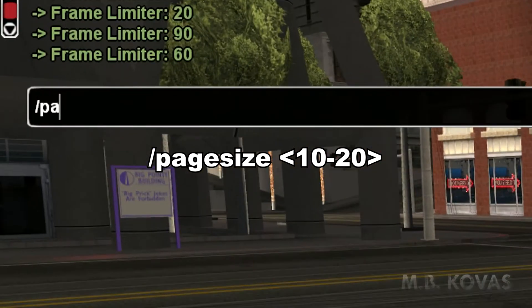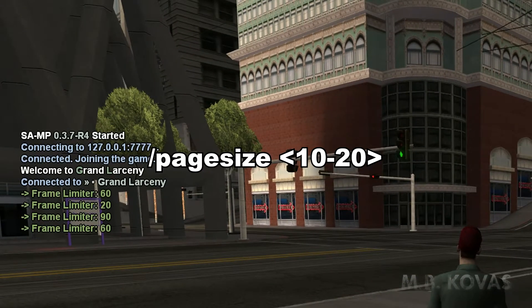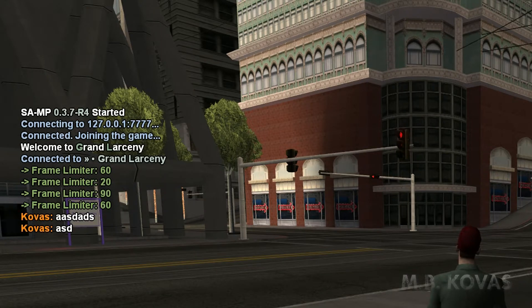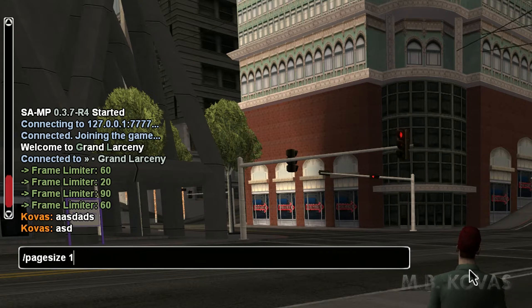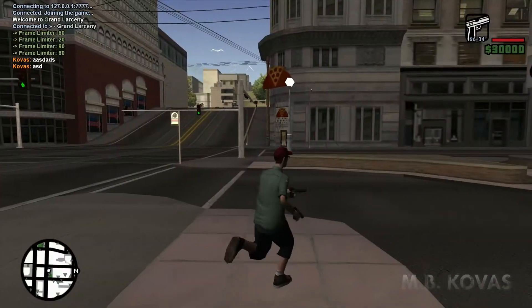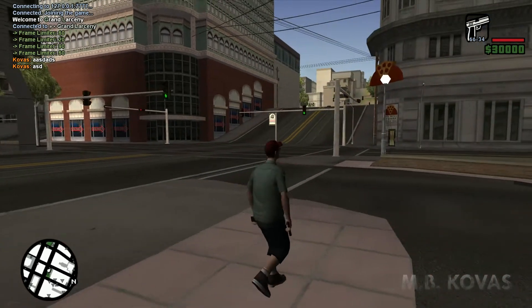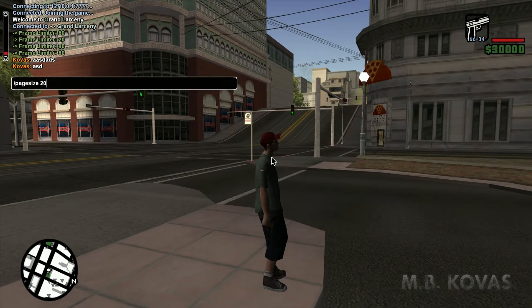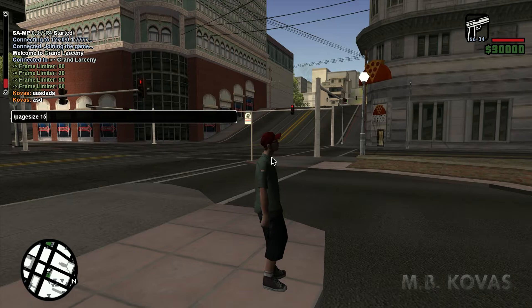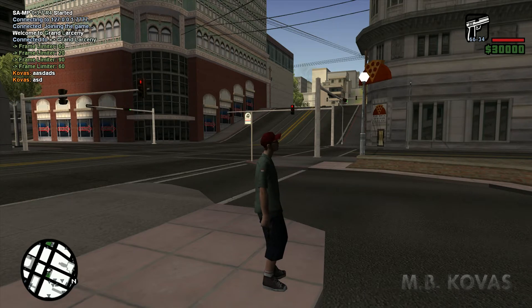The next command is 'pagesize'. Page size basically increases or decreases the size of your chat window. You can decrease the size of the window by 10 and you can see it gets smaller. This is just so you can manage your occupied screen — if there's too much unnecessary chat you can type in 'pagesize 10' or '12'. I usually play on 15 or even 12, which is very optimal for me in most servers.